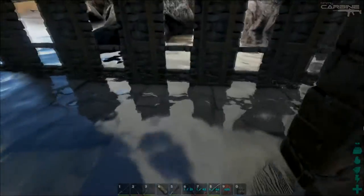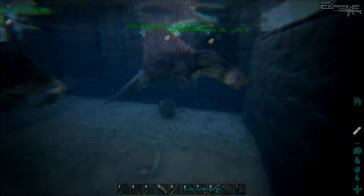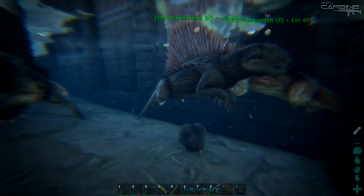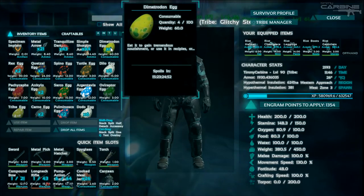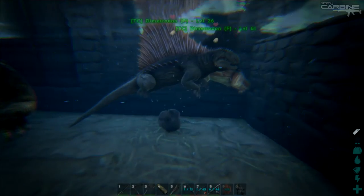I found some advice to put them into water deep enough that they can swim in. Within 10 minutes of putting them in, each one of my females laid an egg, and I came back about 20 minutes later and got another egg, so it's definitely working.